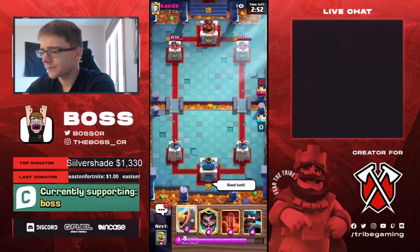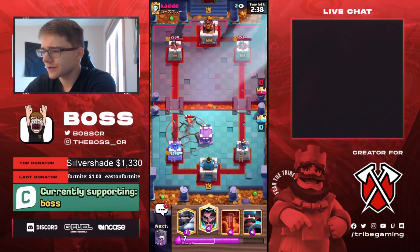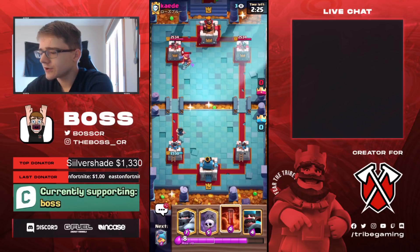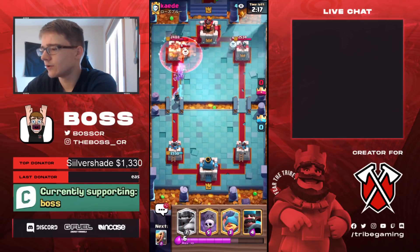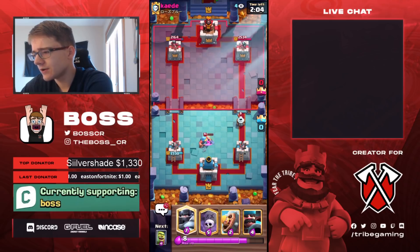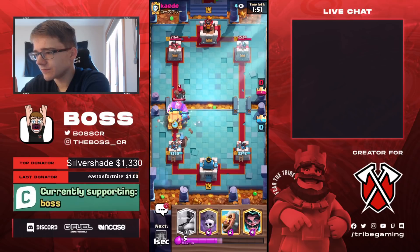Let's give this next guy good luck. He's going to go for a Heal Spirit, so we'll just Bar Barrel that and then go for a Goblin Cage. He's going to have the Earthquake — could be Royal Hogs or Royal Giant. We'll just have to see. Poisoning the Zappies. I don't want to cycle my Mega Knight before he reveals his deck because I think I could be punished for it.